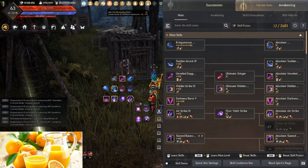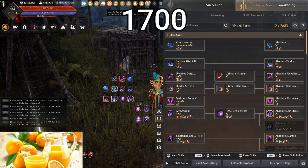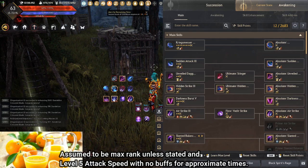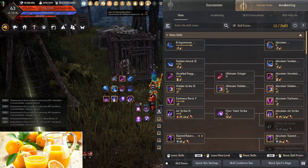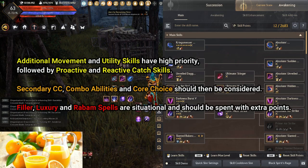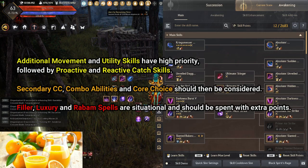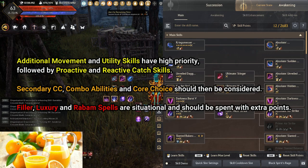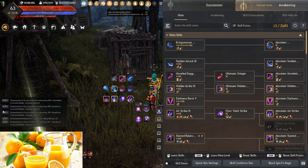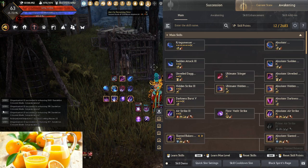Skill Points: Awakening Decay needs around a minimum of 1700 skill points to function. Determine for yourself if it is worth the investment. Some abilities are used dramatically differently depending on playstyle. Additional movement and utility skills have high priority, followed by proactive and reactive catch skills. Secondary CC, combo abilities, and core choice should then be considered. Filler, Luxury, and Rabum spells are situational and should be spent with extra points. For new DKs, focus on how the skills are used rather than the specific information.